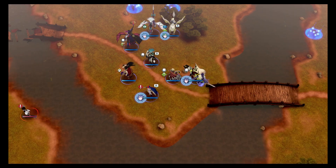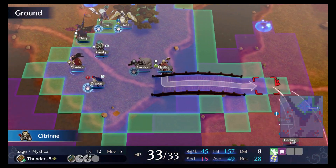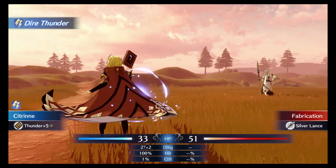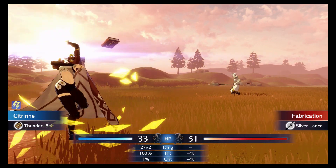The next stop in my Engage Maddening run is Corrin's Paralogue. The map is based on Chapter 6 from Fire Emblem Fates, and my team begins on an island in the middle of a river with only one bridge.